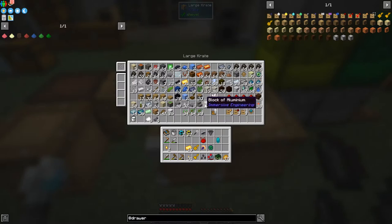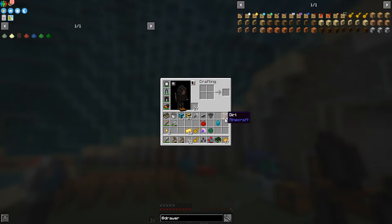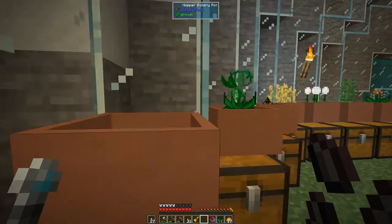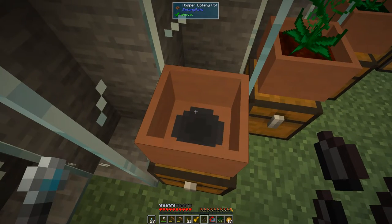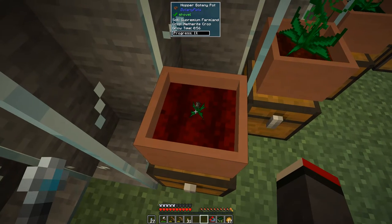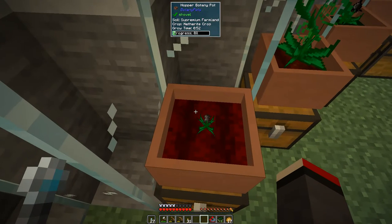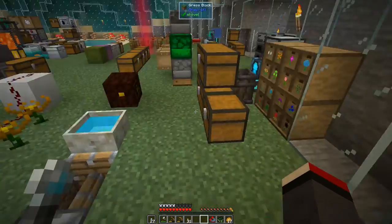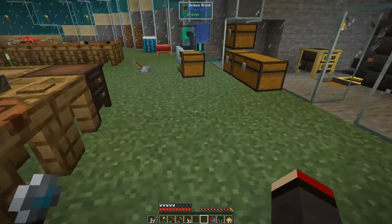I need a piece of dirt - that should be in here, yes. Now we should be able to make the soil for this seed. Supreme soil, because you have to get the right level of soil. We get some supreme farmland. Now we can come along and put this in the botany pot - I've actually removed all the old flowers that were here. Let's put this in and get it started up. Our botany pot is now working on the netherite seed.